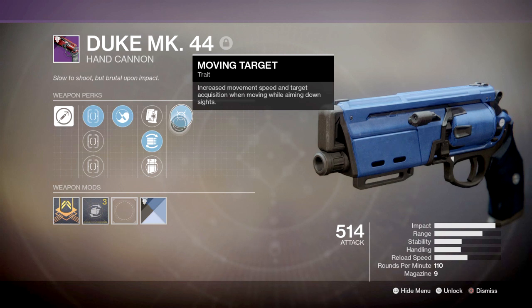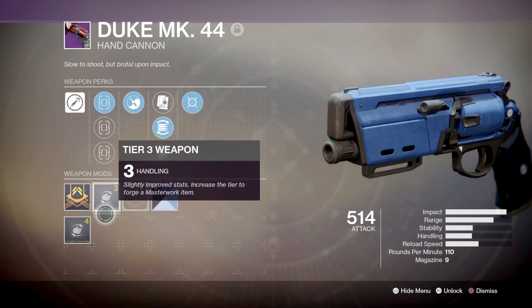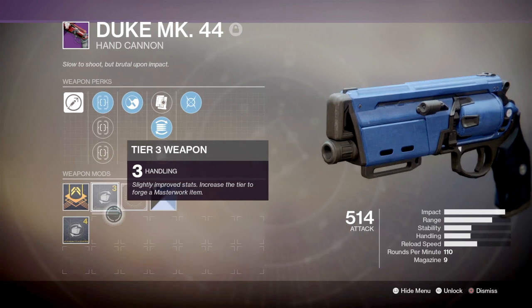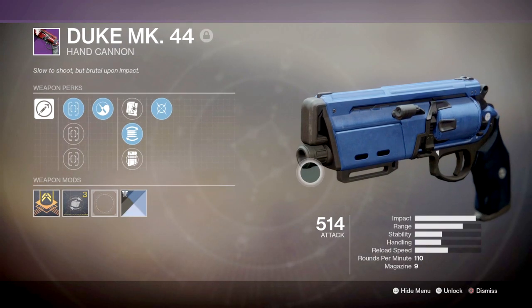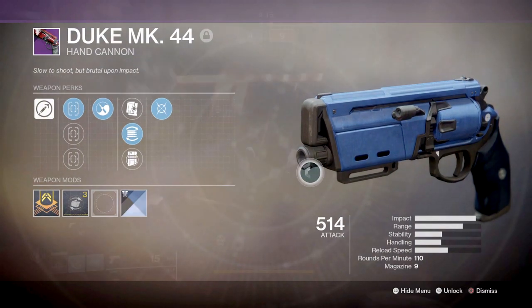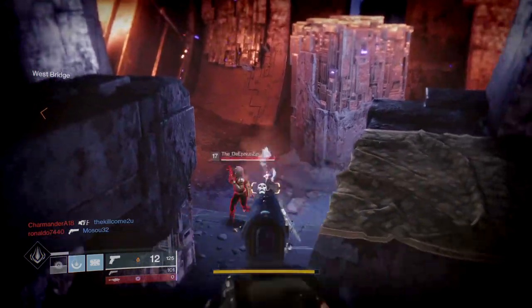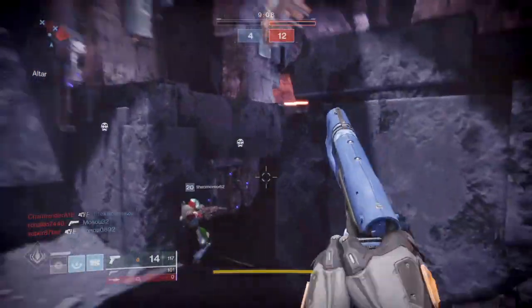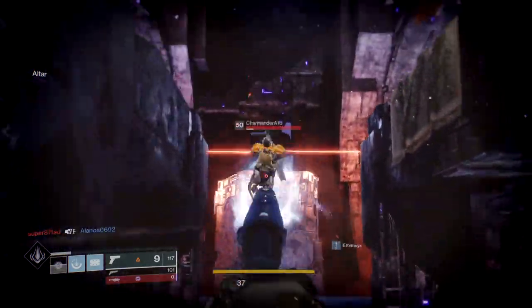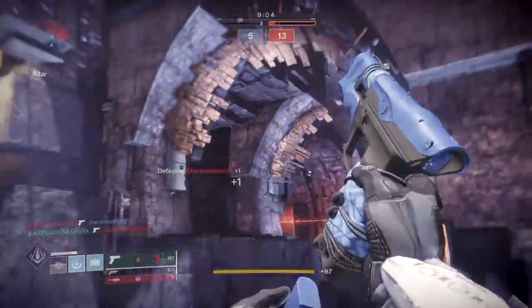In the last column I have Moving Target, which increases movement speed and target acquisition when moving while ADSing. It also comes with a Handling Masterwork, which is useful for increasing the weapon's relatively low draw speed. Overall, its stats are relatively good for a 110 HC, with range, aim assist, and reload speed being the strongest pros compared to other 110 HCs in the game — putting it in the top five 110 HCs to own.